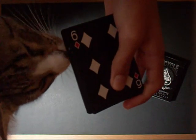Then my cat is here, so he's really cool. We talk and we play cards. It's nice. So, you just steal the aces from the top. That's it.